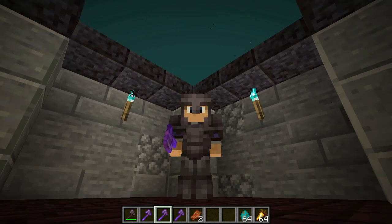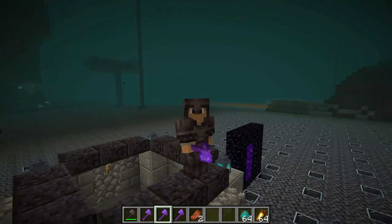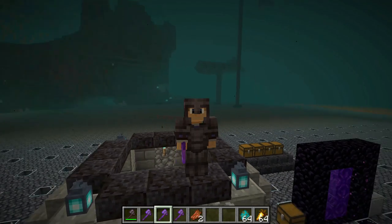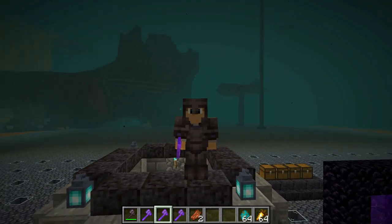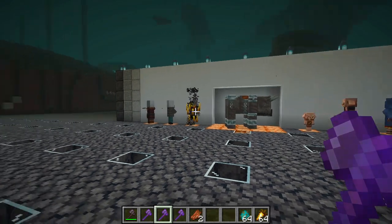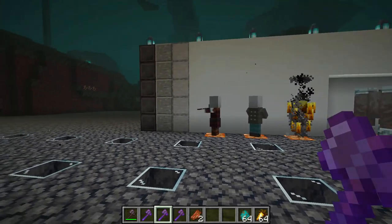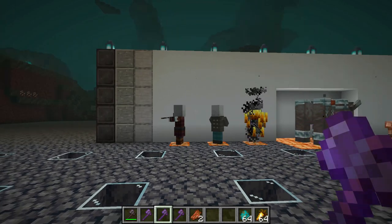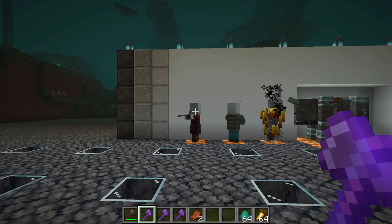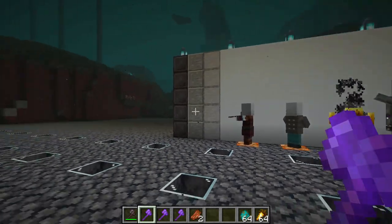Some of you may be wondering: if most mobs I'll fight are affected by Smite, why not just get a Smite axe or sword? There's nothing wrong with that, but here we have the 'wall of undesirables' — a mugshot board. This isn't all of the mobs, but it shows that in certain situations it's good to have an all-rounder. Sharpness 5 obviously affects all of these because it affects everything.